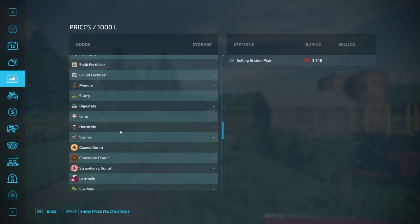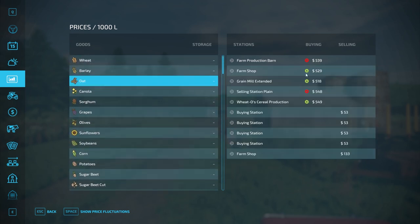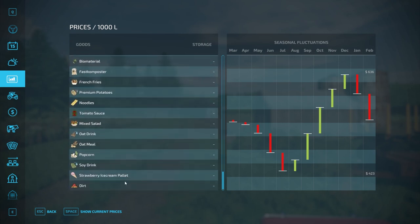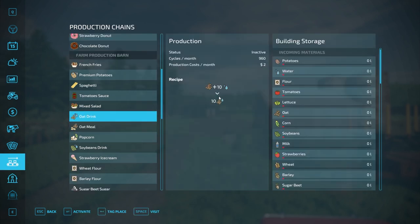Oatmeal at $748 compared to raw oats which sell up to $636 — at minimum we'd make $100 more per unit. It's only $10,000 to set up, so I think over time that would pay off. Oat drink is another option — the ratio for oat drink is one oat to ten output, so you multiply the price by ten. That actually seems like a better way to go.